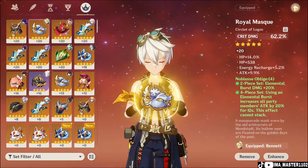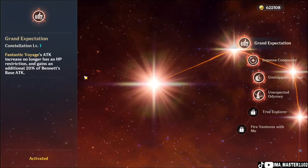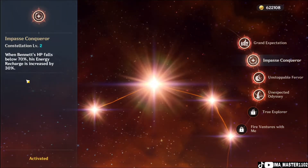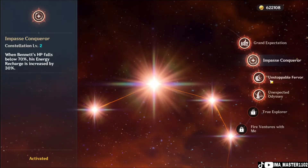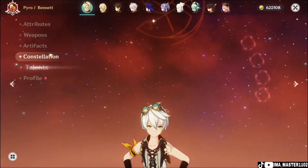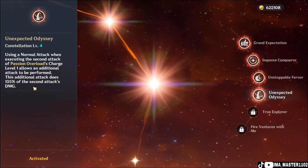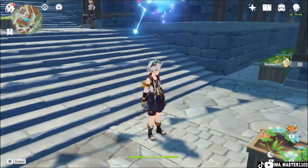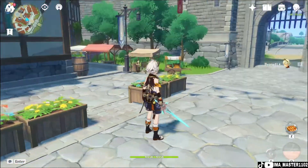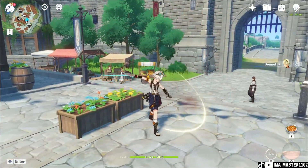For Bennett's constellations: C1 — Fantastic Voyage's attack increase no longer has an HP restriction and gains an additional 20% of Bennett's base attack. C2 — when Bennett's HP falls below 70%, his energy recharge is increased by 30%. C3 — increases Passion Overload's level by 3, up to a maximum of level 15. C4 — using a normal attack during the second attack of Passion Overload charge level 1 triggers an additional attack dealing 135% of the second attack's damage. To do this, hold the elemental skill for one second, then tap normal attack to unleash an extra slash.